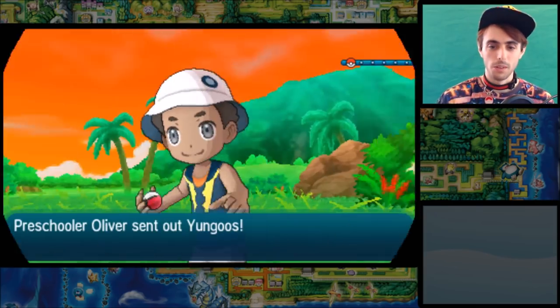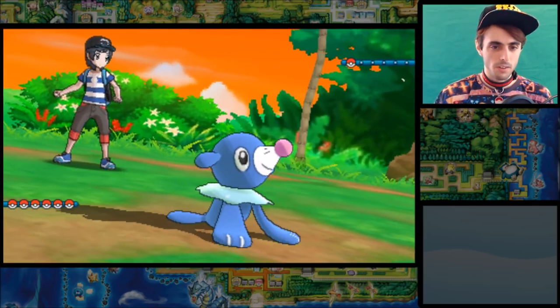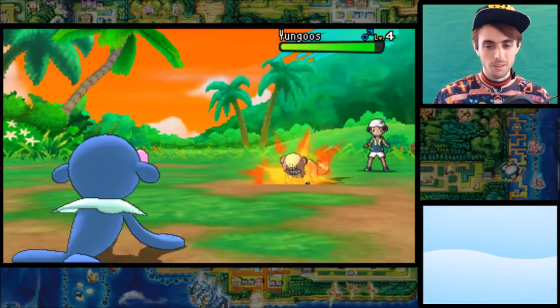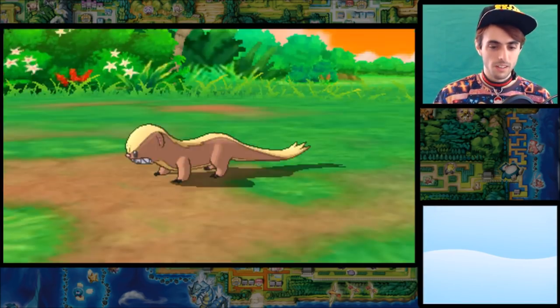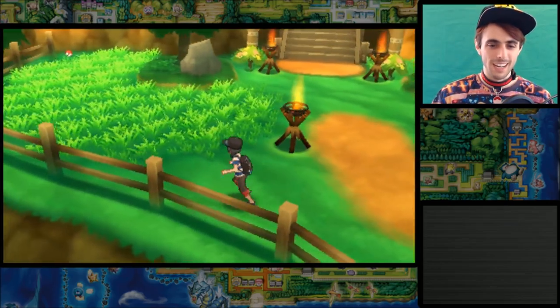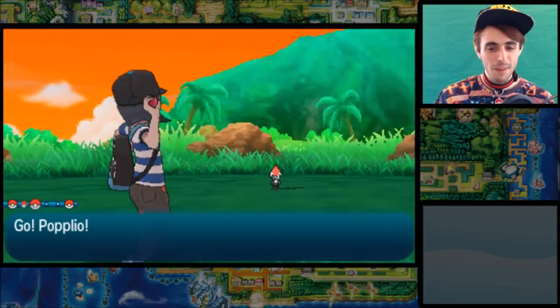We're making decent progress here, and then we're going to battle Hau and things are going to be cool. Let's see what our level 9 Popplio does to this level 4 Yungoos — is it a one-hit KO? I wasn't expecting that. My circle pad is completely broken — I pressed down and it went to the right. We need a Pokemon game on the Switch. The 3DS cannot handle modern Pokemon. I also didn't save a couple Pokeballs even though I knew there was an item there.